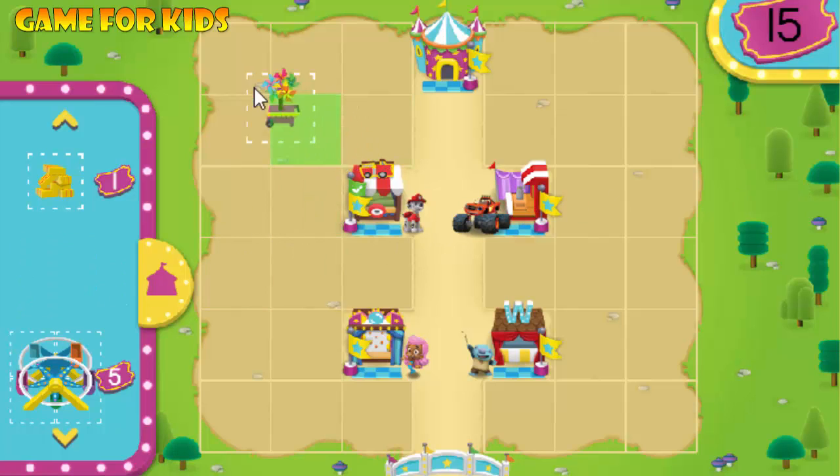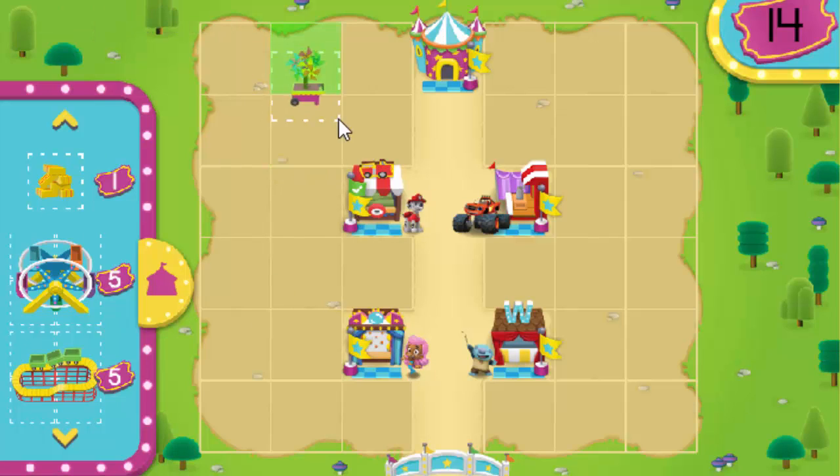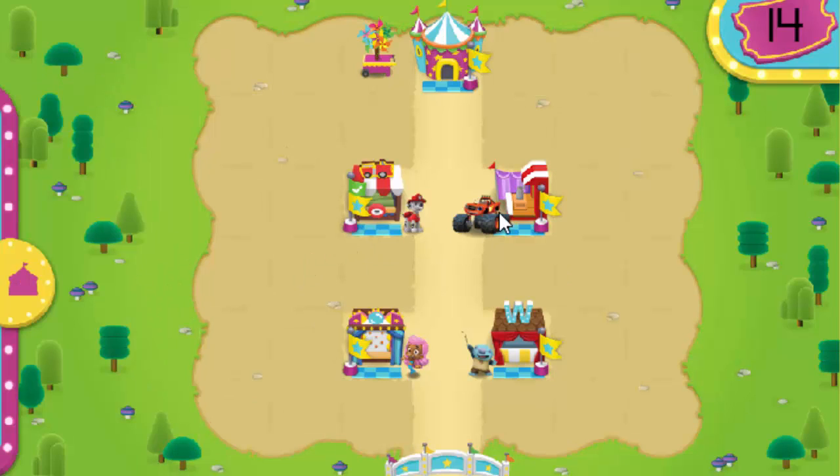Radio cart! Move items around the carnival by clicking them, then click where you would like to put them. When you're finished and ready to play some carnival games, click on the Create button again. Click on Rides and Attractions to see what happens. Why don't you play each game once? Then we'll meet back here.